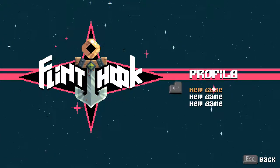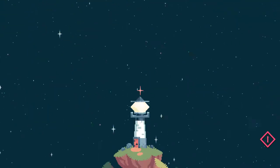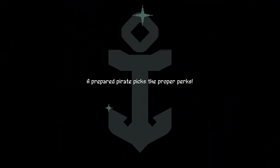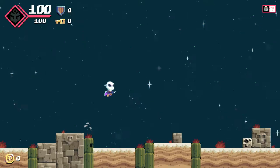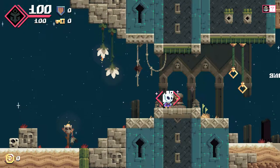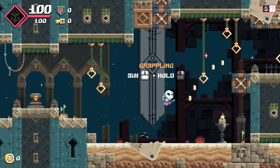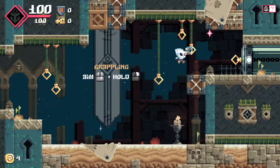I did delete my save file that I had, just so we could start off from scratch, and without further ado, let's get on and see what's happening in Flint Hook, in case you are not aware of what this is all about. It is a rogue-lite platformer. So here we are, jumping around, starting off our adventures as a space pirate with the Quik Hook, where we can aim and hold to move around — locomote, one might say — via these hooks.